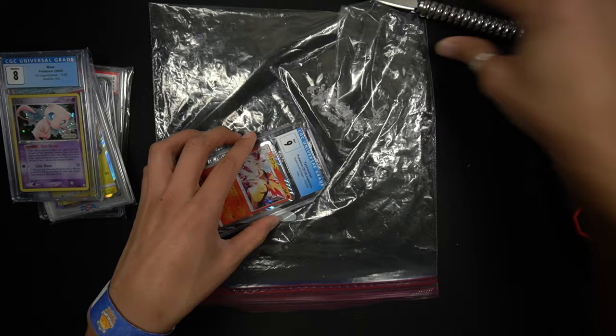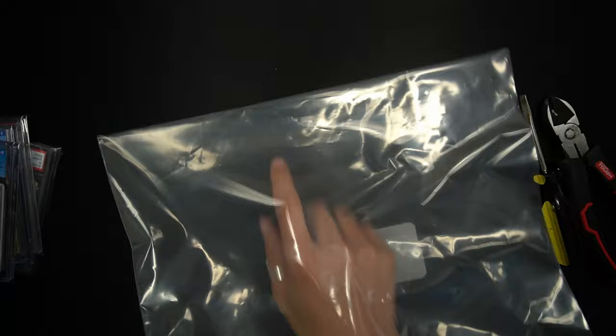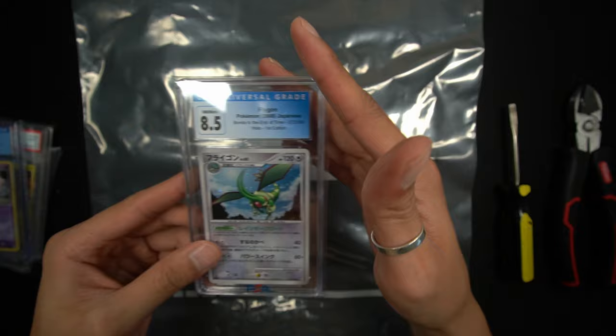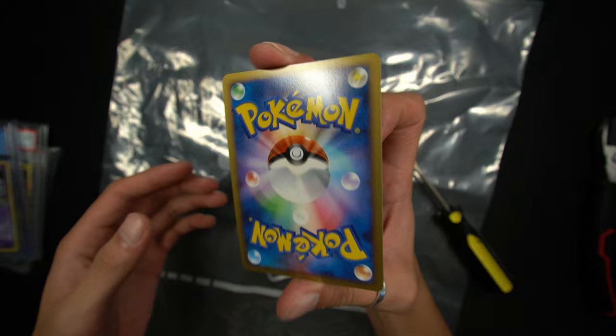The butter knife isn't working, hopefully a flathead screwdriver can help. Got the first one down, four more to go. Working on the fly figuring out the best approach. That break was not pretty but the card looks free of damage. Three more to go.